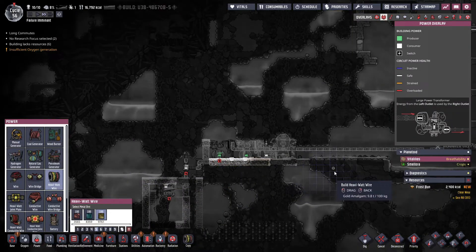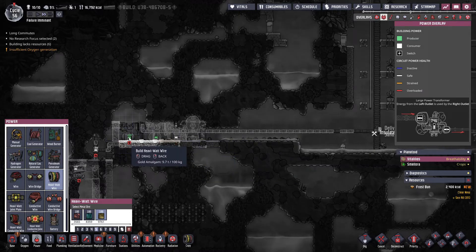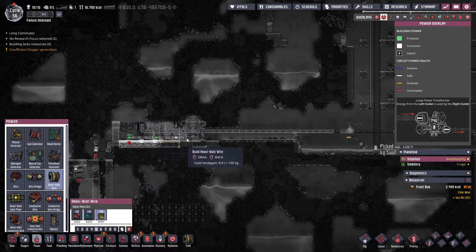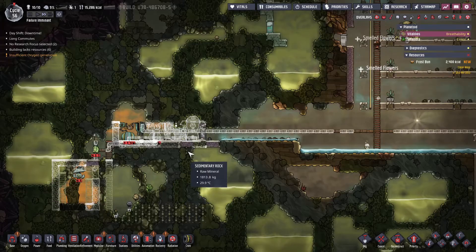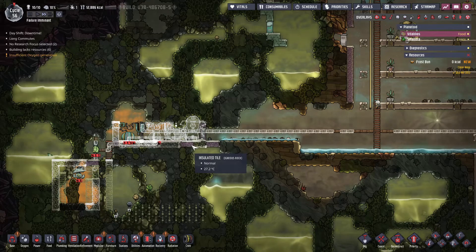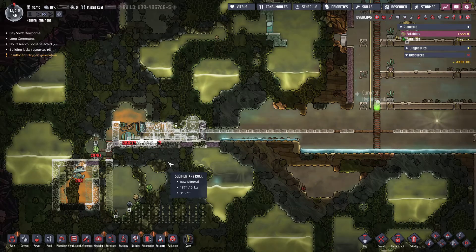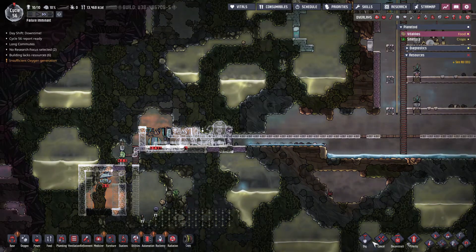We're going to do a heavy watt power system because we're going to be generating a lot of power here. Our dupes don't like this wiring - it's a very decor negative thing. So we'll have to hide it, cover it up, hook it up, and plan how we're going to utilize it.